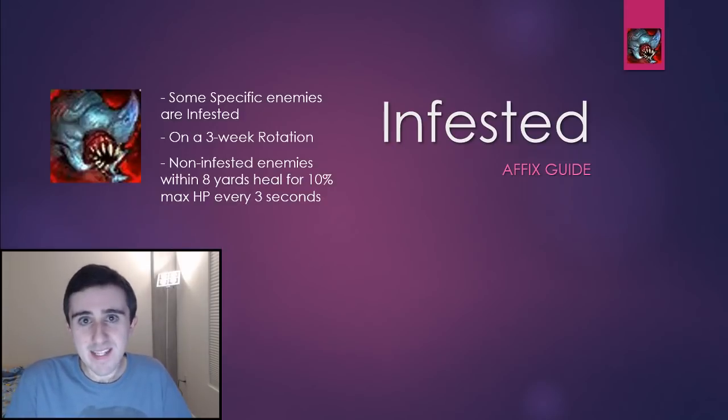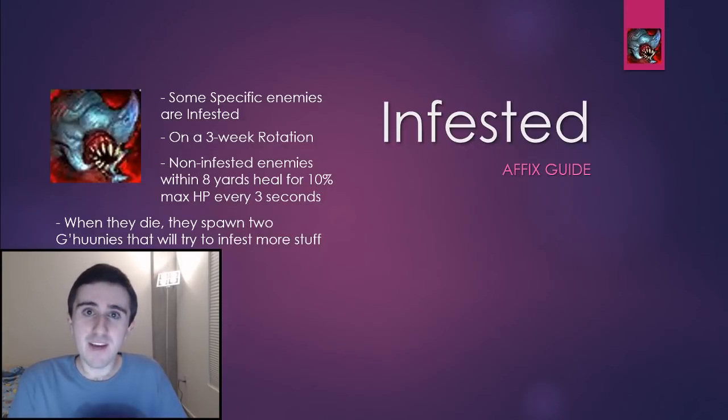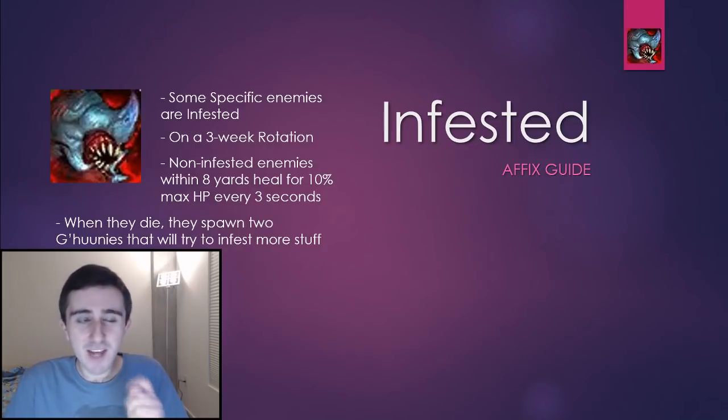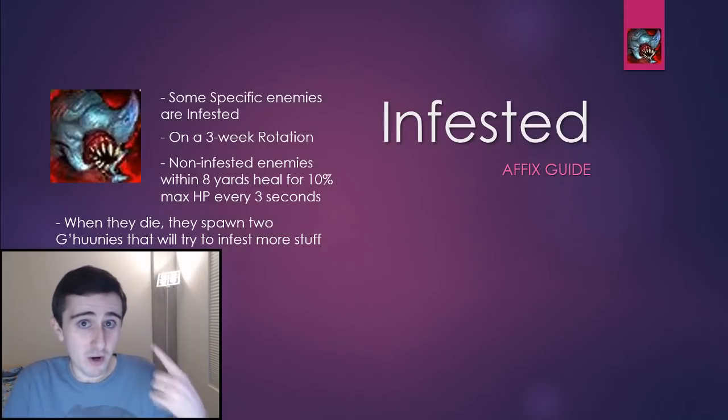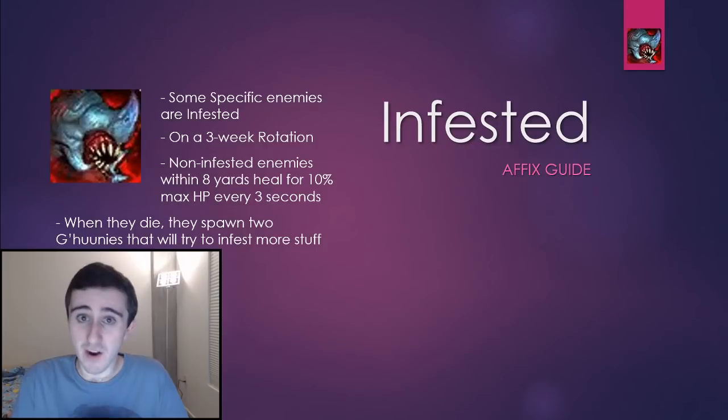Once you kill an Infested enemy, two spawns of G'huun will appear, and they will run towards non-Infested enemies and try to infest them. And if they become Infested, you're going to have to deal with all of the annoying things that come with that, plus an added caveat where enemies that were infested by spawns of G'huun — rather than naturally as part of the Infested pattern for the week — those ones actually sometimes heal other Infested enemies with Regenerative Blood, which is very, very obnoxious, and so you need to avoid that at all costs.